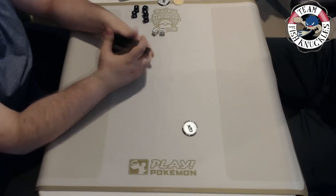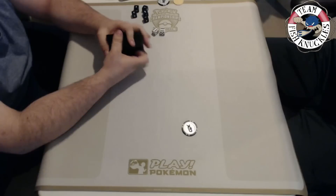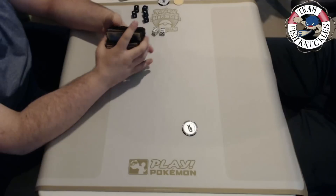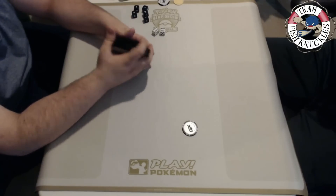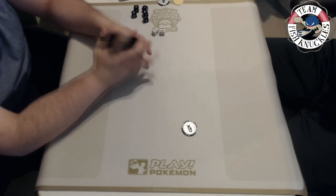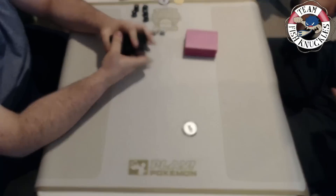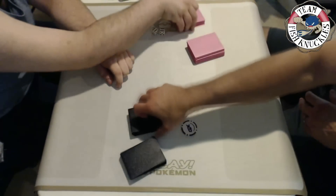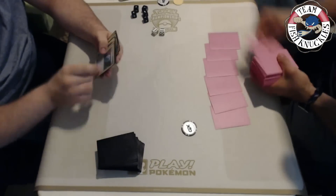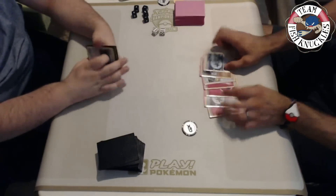But if Vlad gets a turn two crazy Gardevoir setup, he can easily overwhelm the Greninja player. There are a lot of different things that could change the dynamic - also how many Frogadiers the Greninja player prizes. If he prizes two Frogadiers it definitely goes in Gardevoir's favor. So even though the matchup is lopsided in Greninja's favor, it can go either way. The biggest talking point is whether Greninja auto-wins this matchup, which is why we're showing it today.